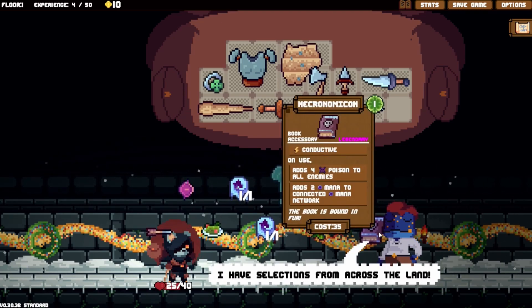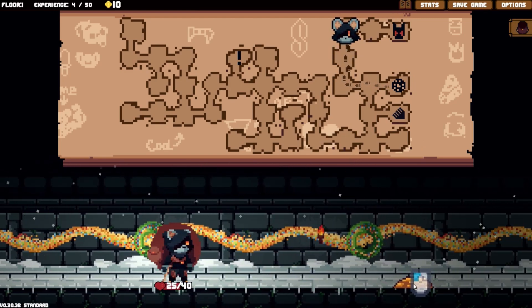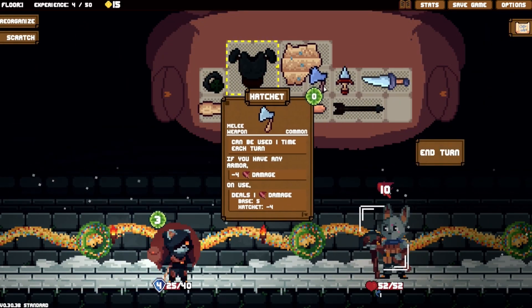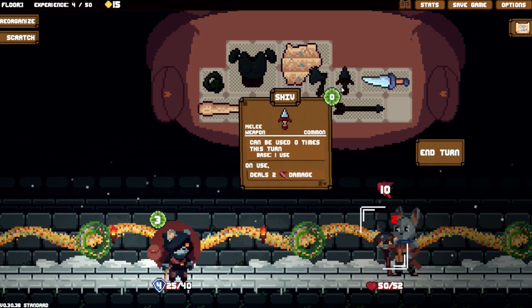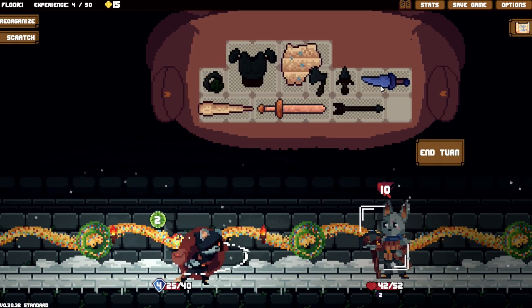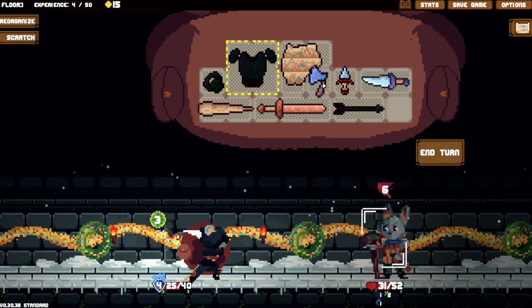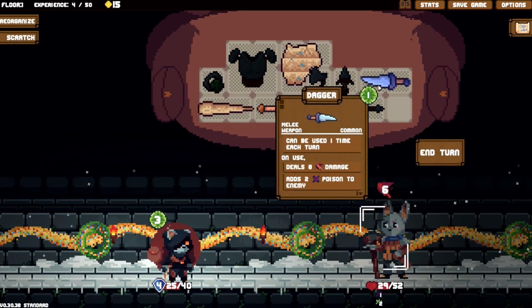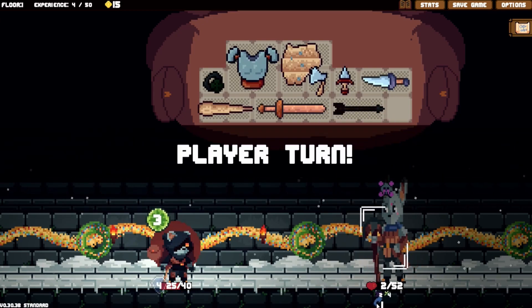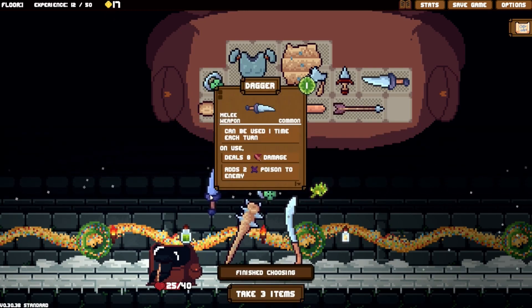Poison ivy - conductive, legendary. Adds four poison to all enemies and adds two mana to connected mana network. Wow! We need to desperately get more gold. Right - crossbowman. This is going to do no damage - that's fine. We'll stab for no damage, then use that at the end. We stab, use this, then just weaken. Problem solved, doing a lot of damage - love it! Stab, stab, poison, weaken and stab to reduce attack damage. Awesome!